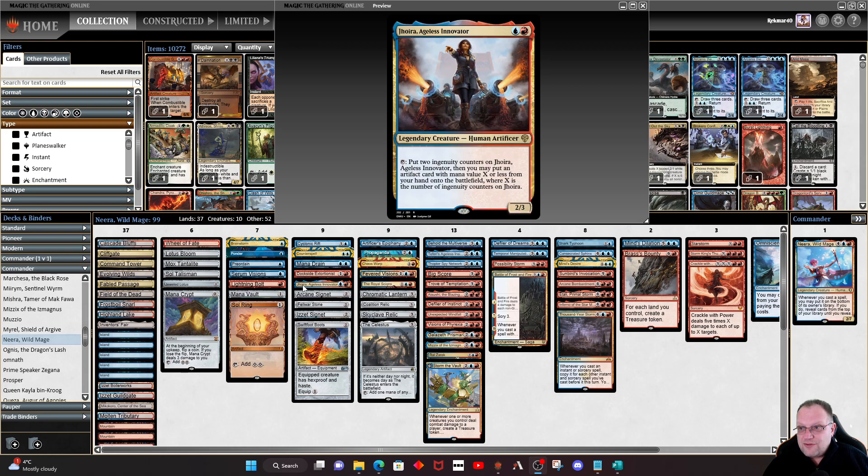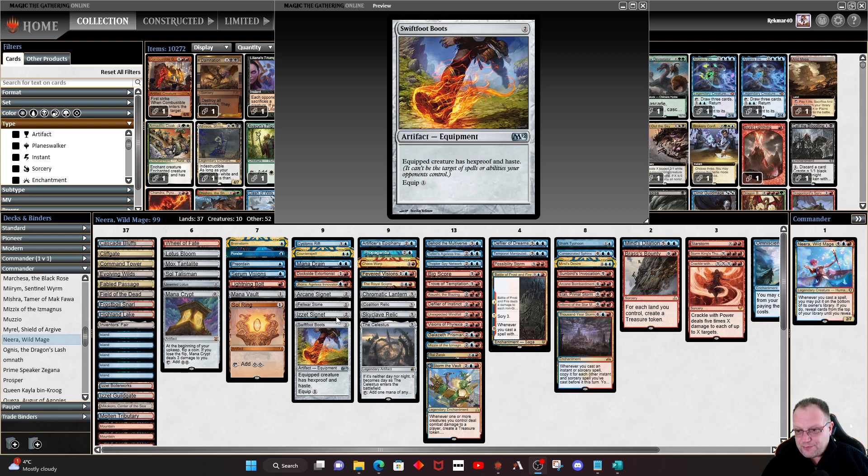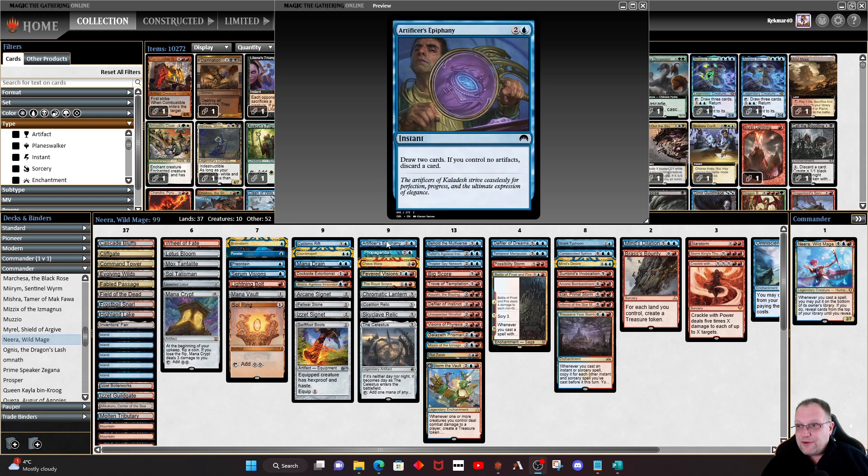We've got Counterspell and Mana Drain. It's a red deck so there's Dockside as you're probably expecting. I've chucked in Jhoira, Ageless Inventor because we have so many artifacts — it's a nice easy way of getting them to play for three if we need to. Also things like Lotus Bloom, Mox Tantalite, Sol Talisman — you could just put them into play off her. I've got It That Is Magnus in here. Swiftfoot Boots is here just to protect Neira — that's the only reason Swiftfoot Boots is in here.